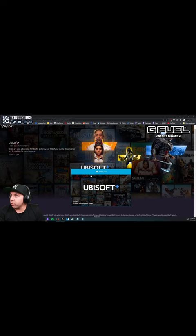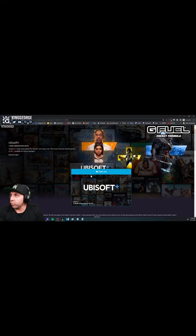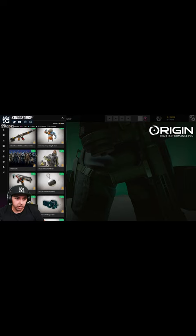If you have Twitch Prime, slash Prime Gaming, you can claim one week free of Ubisoft+, which allows you to play every Ubisoft game for free. After you do that, you can install all the games, launch them, and then you'll be able to collect all the rewards for these different games in Siege. It's pretty cool — it's just a free way to get all of them if you're a Prime member.